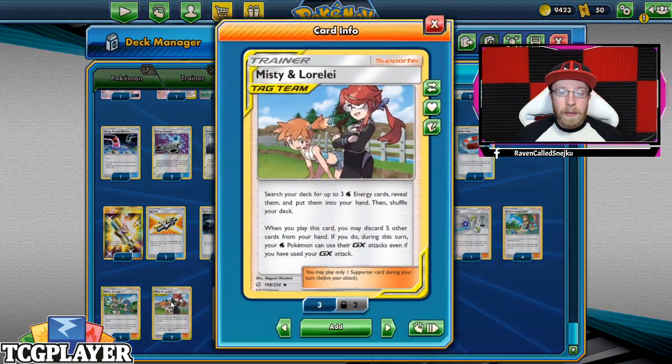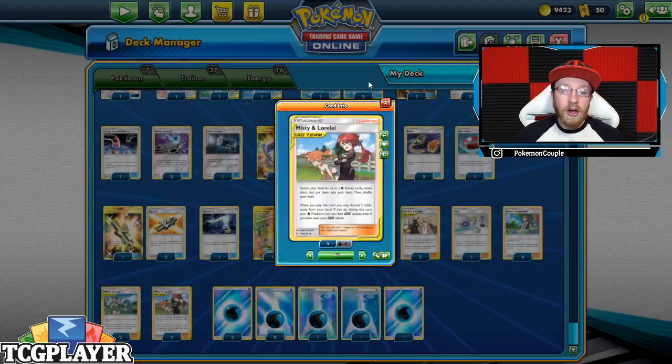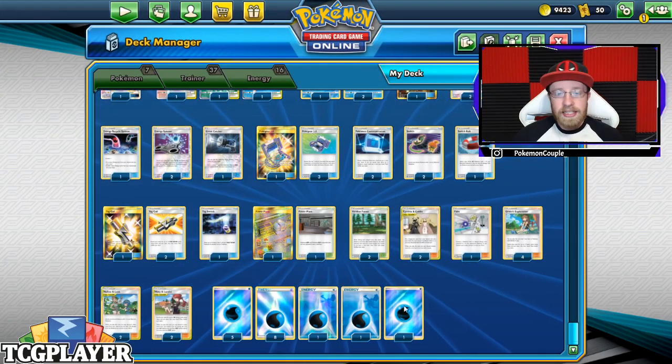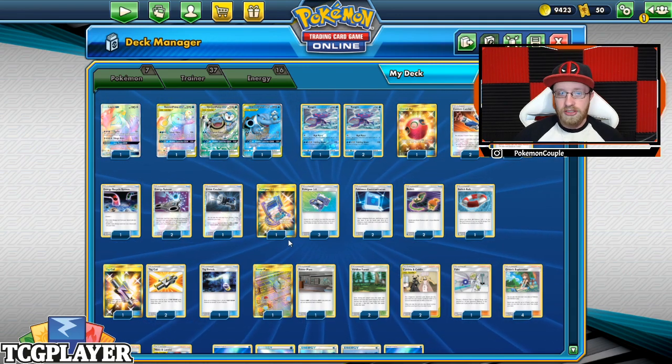Three Tag Calls to find the Tag Team supporters and the Tag Team attacker Pips Toys. One Tech Switch, two Power Plants, two Viridian Forests — a little heavier on stadiums here. Two Cynthias and Caitlin, one Faba, a full playset of four Green's Exploration since it's the Green's version, two Mallow and Lana, two Misty and Lorelei to get energy to hand, and 16 energy total.